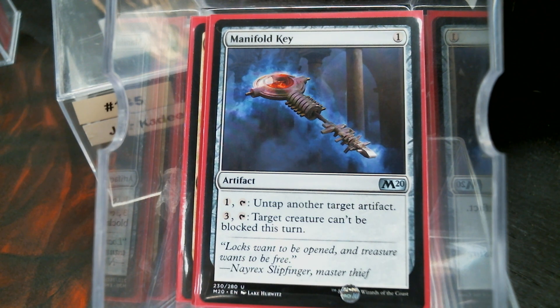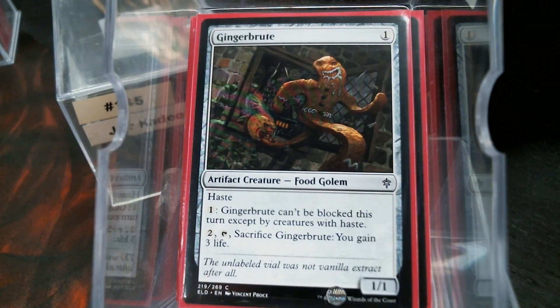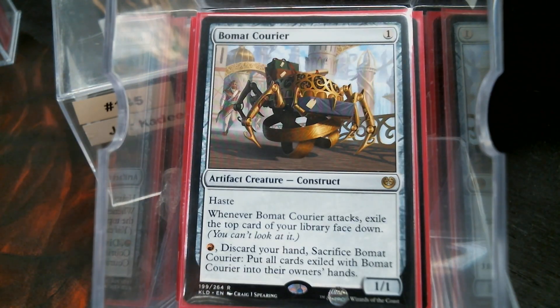I wanted more one-drop artifact creatures — Bonded Construct, Gingerbrute, and most importantly the Bowman Courier for obvious card-drawing reasons.